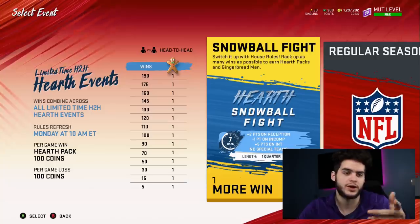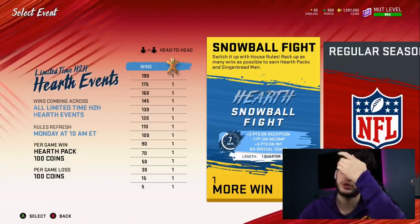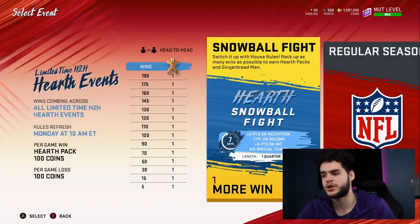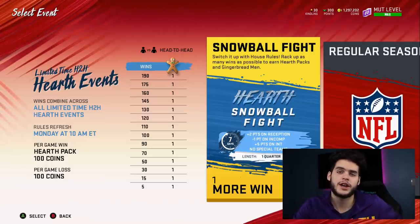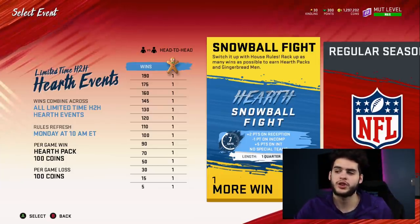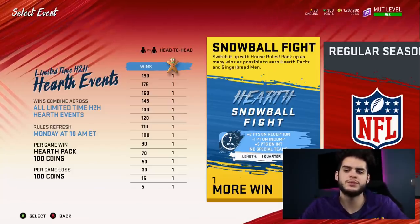Through house rules, you get one gingerbread cookie per threshold — every 5, 15, 30, 50 wins — for a total of 15 gingerbread cookies. Since AP costs 3, Cooper costs 4, and Ted Hendricks costs 6, that's 13 total cookies needed. House rules alone will get you enough cookies to complete all of them, and you'll actually have an excess, which leads me to believe you'll be able to use those extra cookies for something else in this promo.